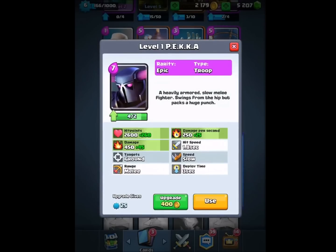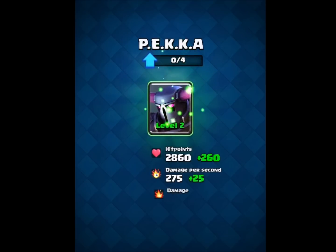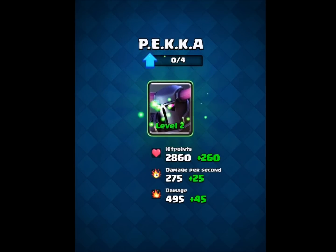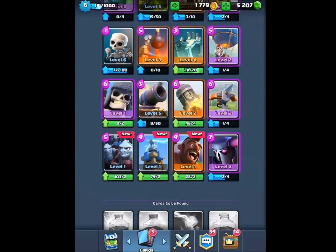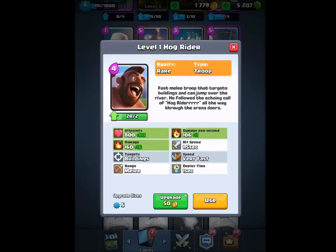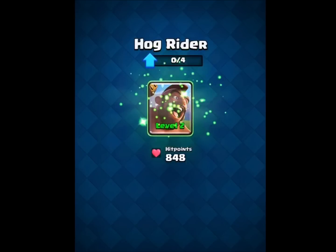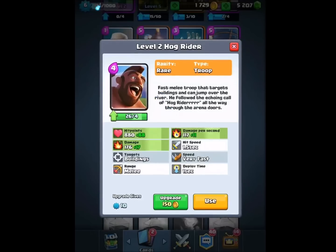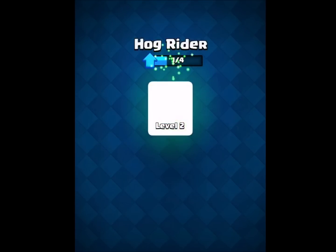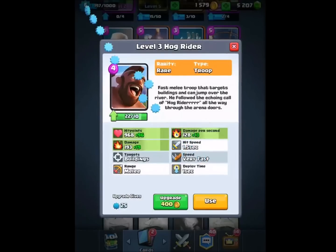You see the P.E.K.K.A. — 400 gold to take him up to level 2, so we're definitely doing that. He was at 2,800 hit points; now he's over 3,000. Then we got the Hogs — brand new, only 50 gold to take it up the first level. Taking the Hog Rider up to level 2 at 960, then up to level 3, and he's over 1,000 hit points. Let's take him up to level 4 as well.